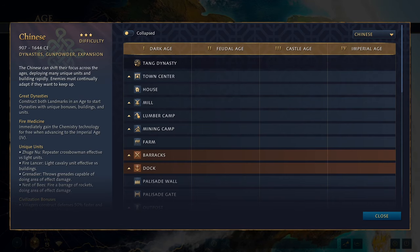Welcome to our second Tech Tree rundown. Today we're looking at the Chinese, who are considered a three-star difficulty, likely because of the dynasty system and how their unique units work within that. They get very good gunpowder units and are apparently very good at expansion. The Chinese can shift their focus across the ages, deploying many unique units and building rapidly, meaning enemies must continually adapt if they want to keep up.